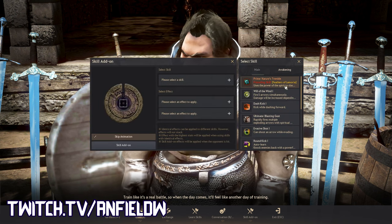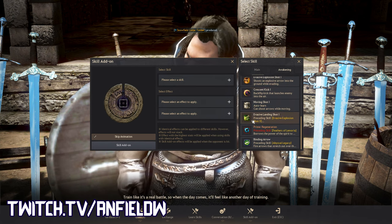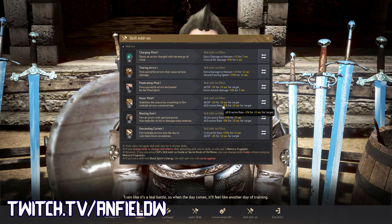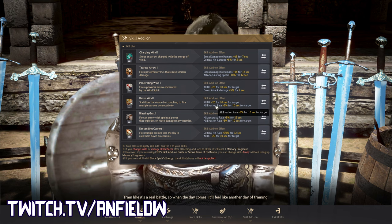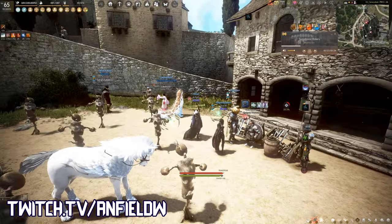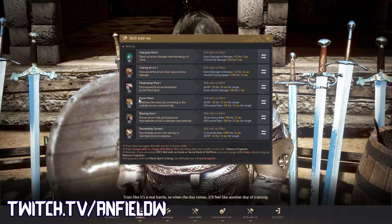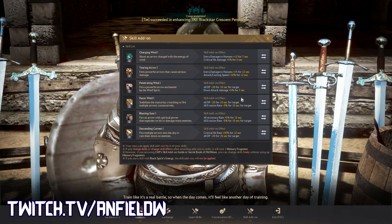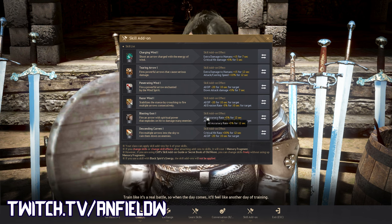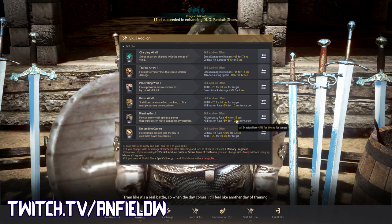For Razor Wind, I threw it in here, but you could run either Evasive Explosive Shot or Evasive Landing Shot for defensive add-ons — those usually get movement slow and attack speed slow. I have Razor Wind because I use it in siege and node war when I need a forward guard for extra protection when shooting into people. I have the DR shred and evasion shred on it. Since this is another cancel into Tearing Arrow, those add-ons apply to whoever you hit with Razor Wind before you start pumping damage. For Blasting Gust in Succession: same as Awakening — accuracy and evasion rate — which is really cool now as a Tier 3 add-on for Succession too.